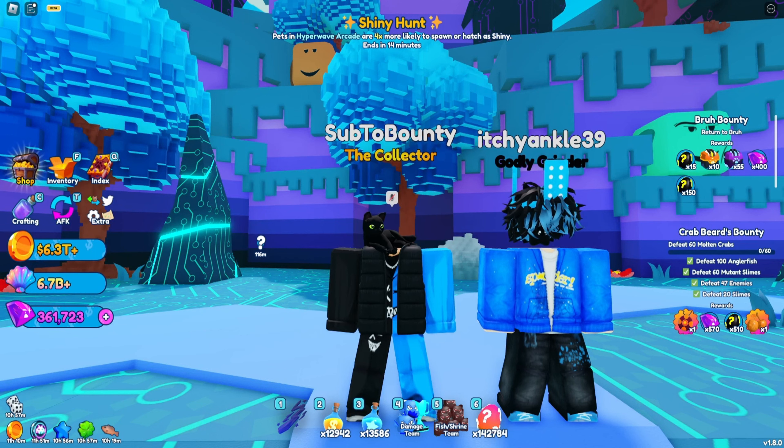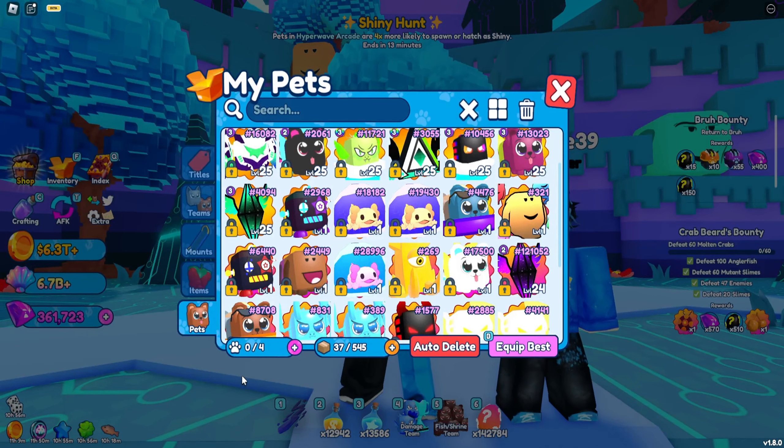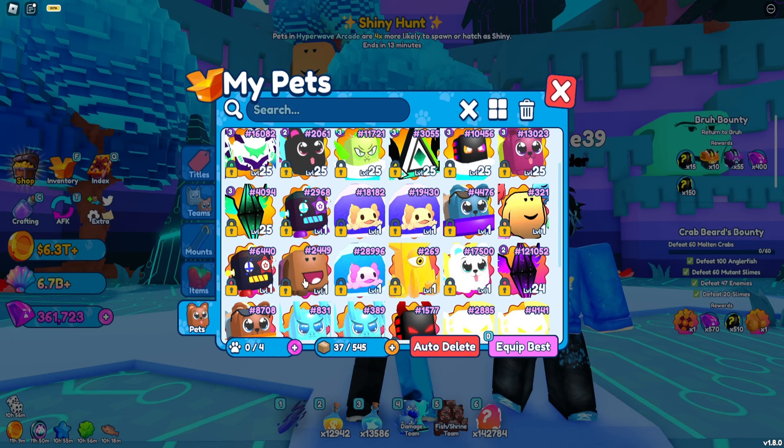For the very first secrets we're going to showcase, it's going to be the Bro Pal and the DeWisp Bruh. These pets are actually coming from Itchy Ankle as well, so thank you for letting me borrow those two. He already did trade me the pets, so let's go ahead and open my inventory and see what he gave me — one Bro Pal and one DeWisp Bruh. Since we have them in our inventory, let's go ahead and check out the stats first.